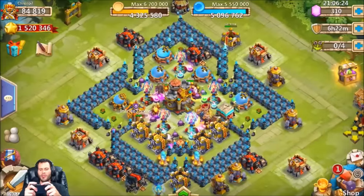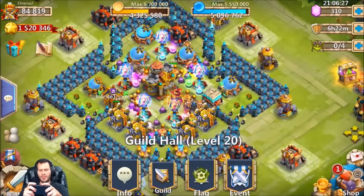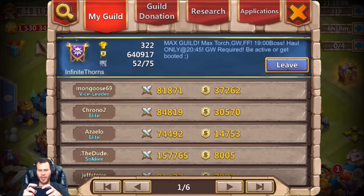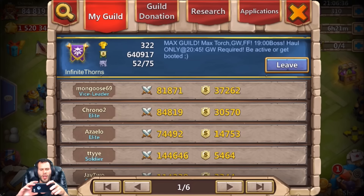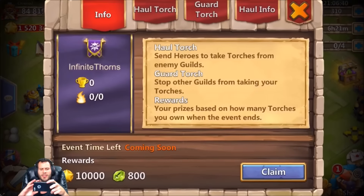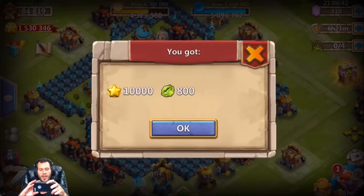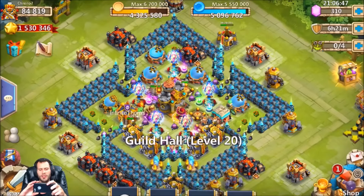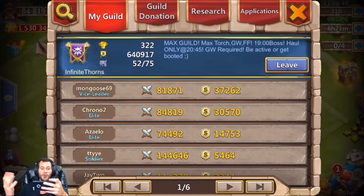Hope y'all enjoyed the video. I wanted to give these guys a shoutout — these guys are my friends and they're actually a dope guild: Infinite Thorns. Go check them out — two out of 75, so tons of spots open. These guys have max torch rewards every single time, and they do good in Fortress Feud and Guild Wars as well. Go ahead and fill these guys up if you need an ally or a guild. 50,000 might or more — peace out.